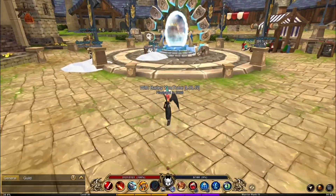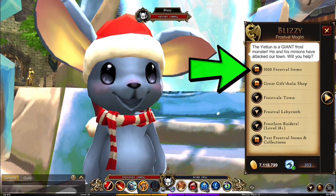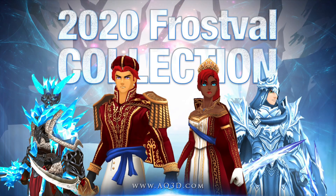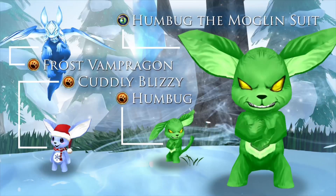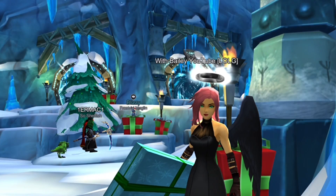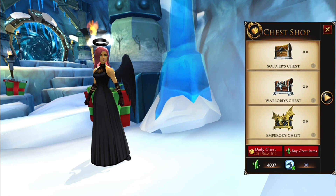The 2020 Frost Fall collection is here, featuring three new sets, three pets, a travel form, and a Humbug badge and title. You can also get past Frost Fall items. The seasonal Frost Fall areas are open and the seasonal items are in the daily treasure chests.